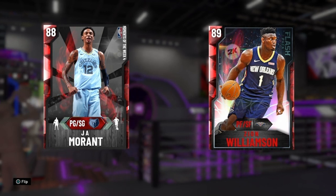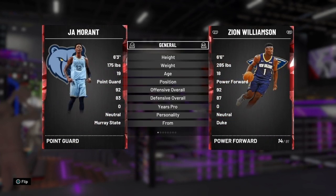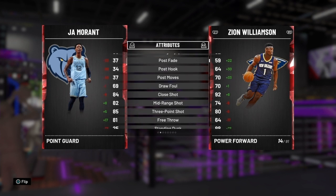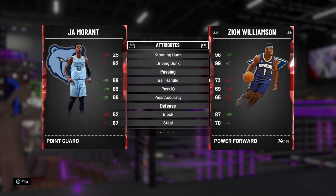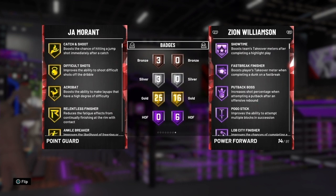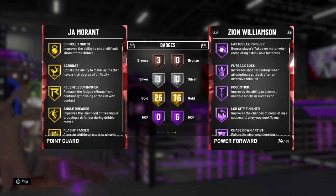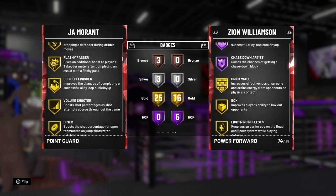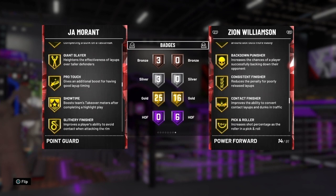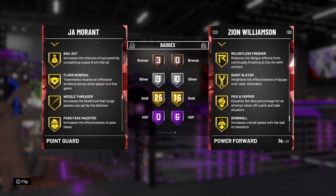Since we finally got a respectable Zion Williamson card, this time we're going to match him up against Ja Morant. It's Moments of the Week 4 — Ja Morant vs. the Flash Pack Zion Williamson. They both have a 92 offensive overall. Zion has better shooting attributes except for mid-range, three-point, and free throw where Ja has the edge. Ja obviously has better passing and Zion looks to be a bit better on defense. Zion's got 6 Hall of Fame badges and 16 gold, whereas Ja has 25 gold, 3 silver, and 3 bronze.